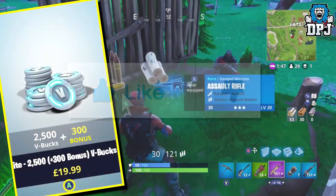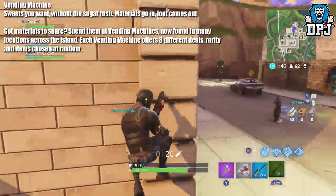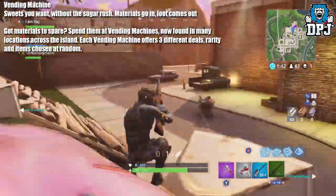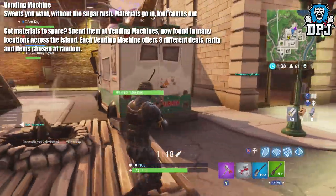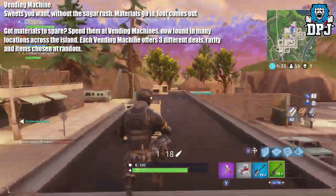Let's get into it and start with vending machines. The notes state: sweets you want without the sugar rush — materials go in, loot comes out. Got materials to spare, spend them at vending machines. Now found in many locations across the island, each vending machine offers 3 different deals, with rarity and items chosen at random.